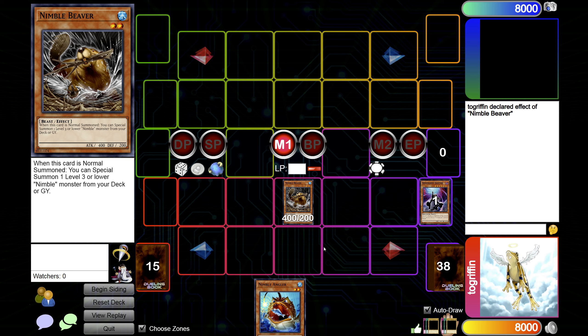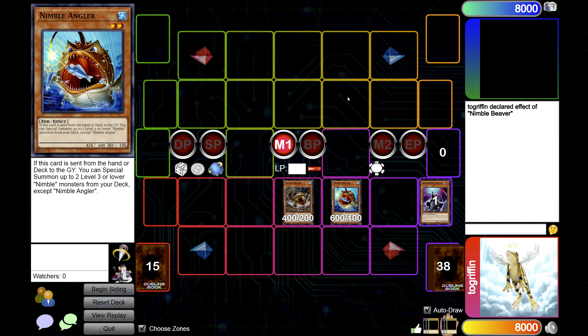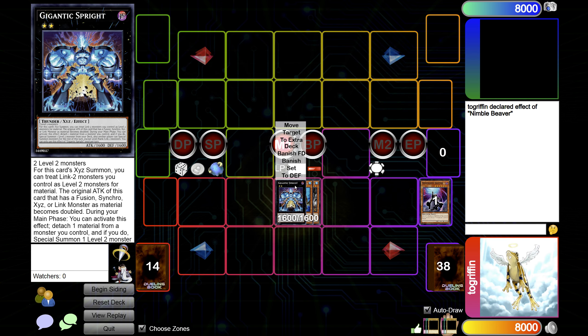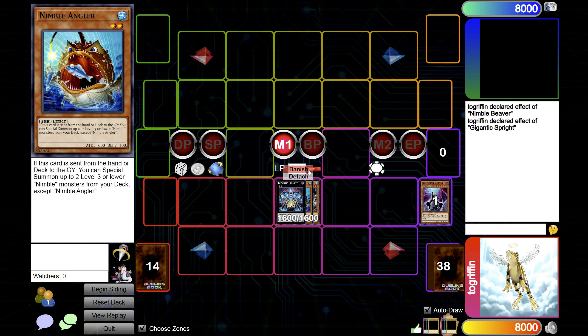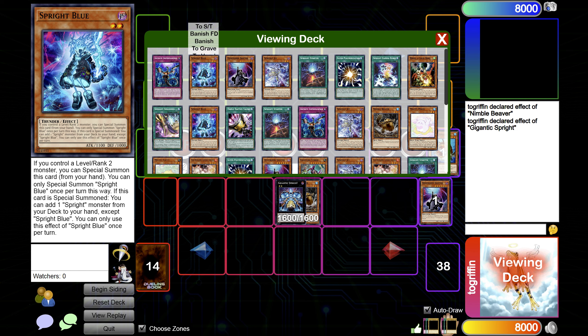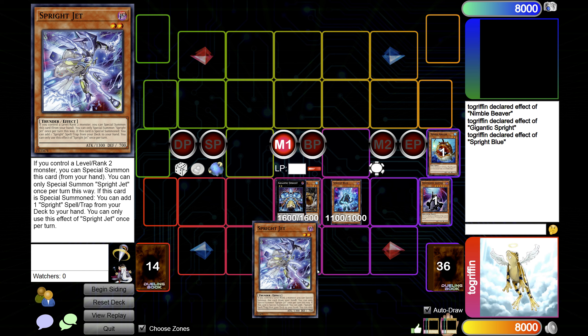If they make an SP, it can be rough if you don't open any other level twos — any other Sprites — to summon out. That is also assuming that you don't open EMP, because there will be an extra body to summon first. So Beaver specials out the Angler. Go overlay into Gigantic, effect — banish the Angler, special out Sprite Blue. Go Blue effect, search — grab Jet.